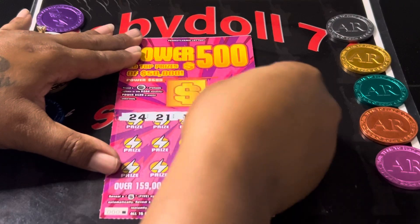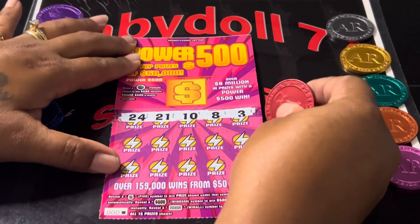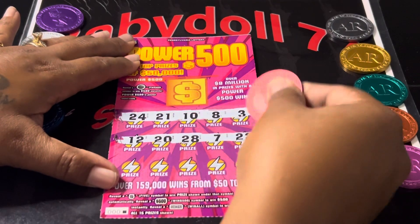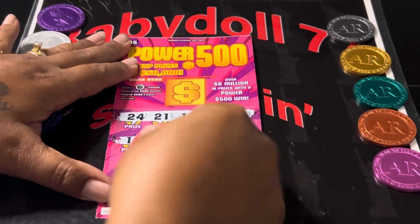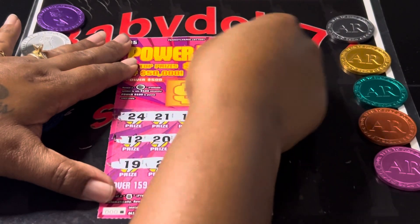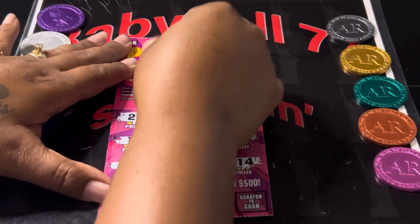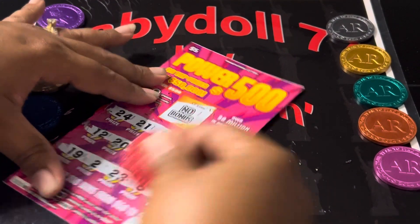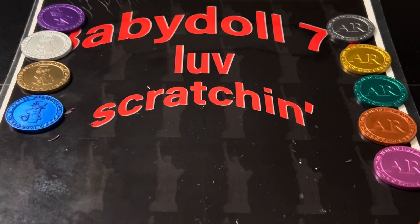We're looking for a five down here — that's an automatic win. A power is the win all, or $500 symbols — 500 instantly — that I have not found yet. And then over here in the bonus, we're looking for that 500 and that nice circle right there. Nothing on the black box special. Nothing on the first one.